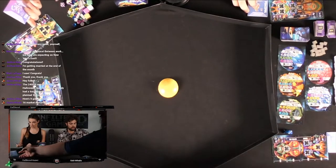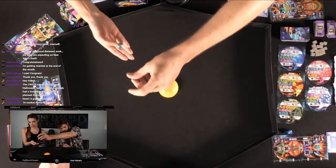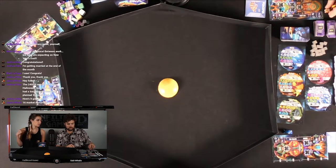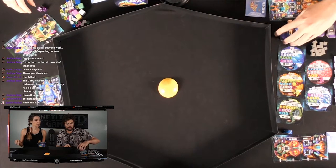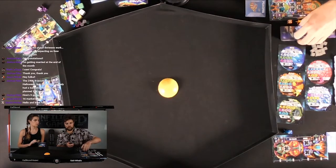Everyone gets a captain — you don't need to worry too much about your captain right now. Everybody gets a fuel to put on — you've got cargo spaces on your ship, so just put one on one of the little open cargo spaces. And now our player areas are set up. Except we each need three of these explore cards, and we'll choose two.